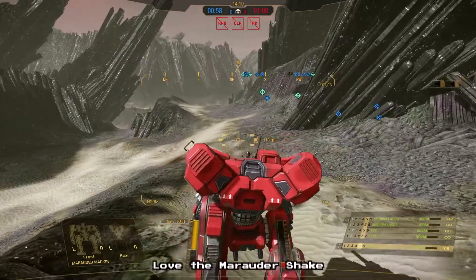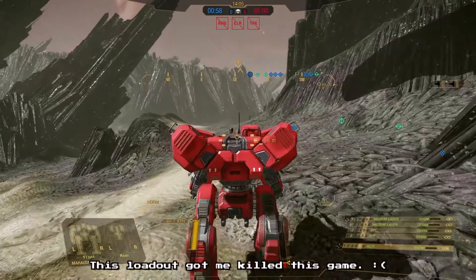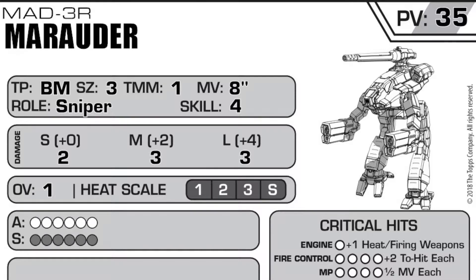There are different ways to customize it. Right now I'm running it with the stock 3R weaponry: two medium lasers, two PPCs, and an AC-5. In Alpha Strike, the Marauder 3R is a sniper — not doing a lot of damage up close, but actually being able to do damage at long ranges and medium ranges.